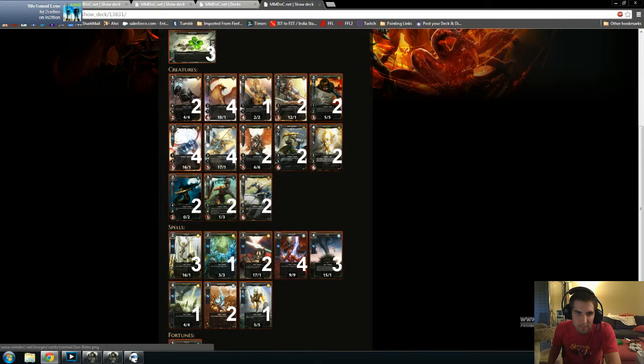Sunriders and Radiant Glories are both good — they're very good cards, they're in a lot of top decks, and you should include them. Same with the Loyal Griffin. These three cards are like the trusty, reliable commons that Haven has.